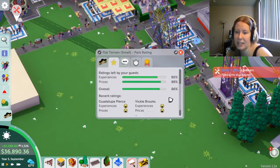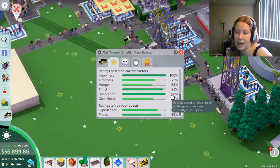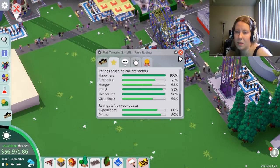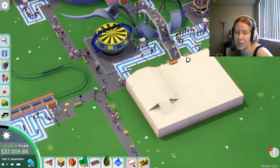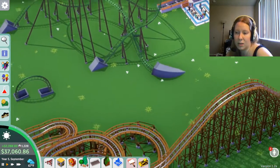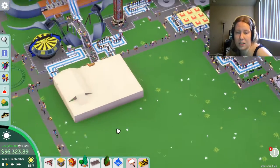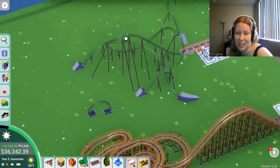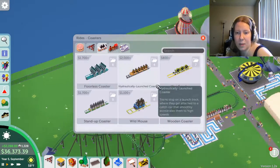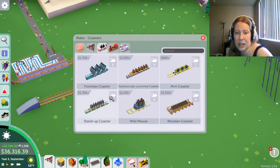Our overall is now at 86% — yay! Our decoration is really high and people like how much decor we've got. People are hungry and tired and upset because the park is a mess, but we're getting there. We'll get to that 90%. We've got quite a bit of money — we could work on another coaster, maybe a blueprint one this time rather than building it myself, since I waste a lot of space with my underground designs.